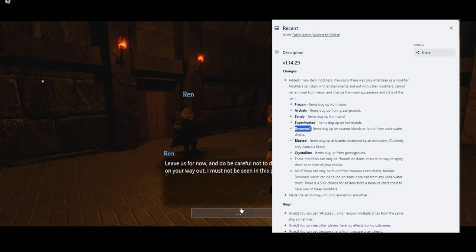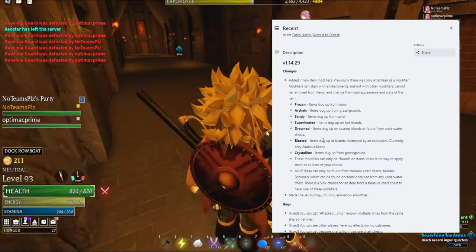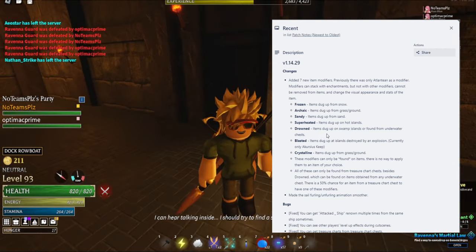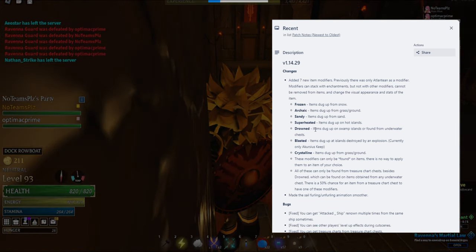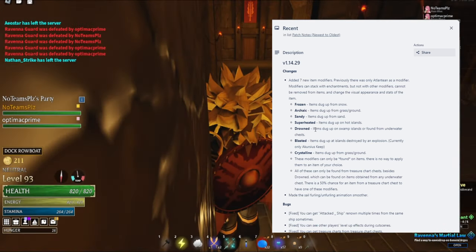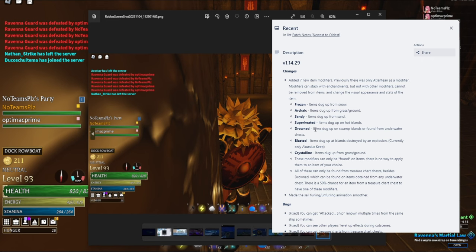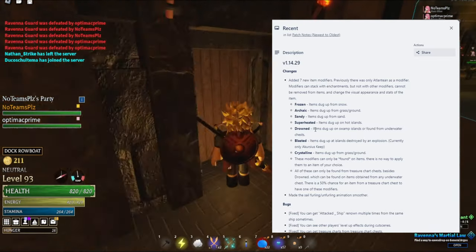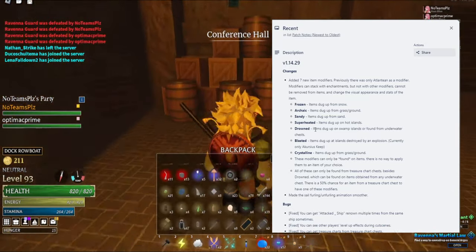I think we'll get a lot of Drowned. It says items dug up on swamp islands or found from underwater chests. The only swamp we have is the forest where Cernyx is, so that makes sense. It sounds like sunken armor — like if you got iron armor with the Drowned modifier, that's basically sunken armor, right? It doesn't make sense to have iron armor with a Drowned effect when you could just find actual sunken armor underwater, which you're supposed to be able to next update.